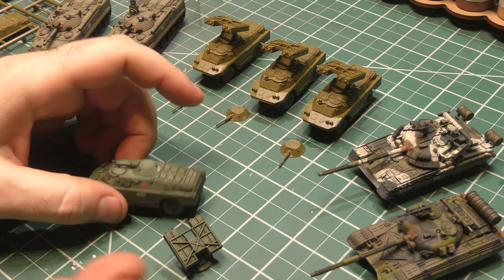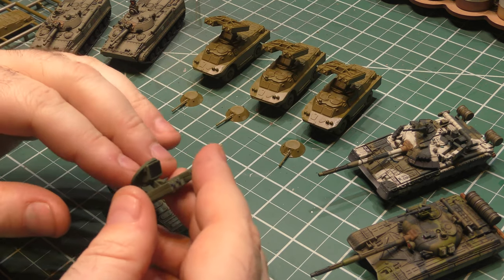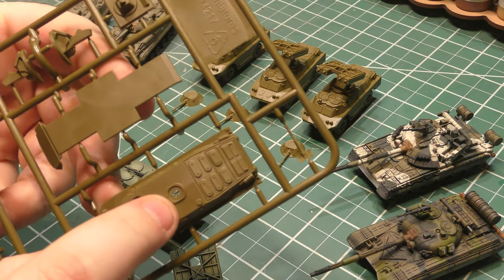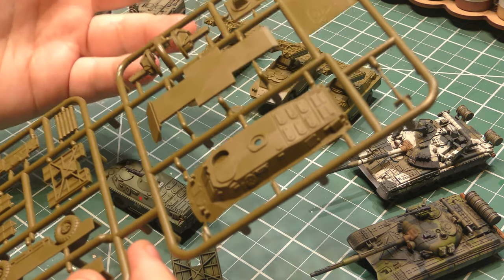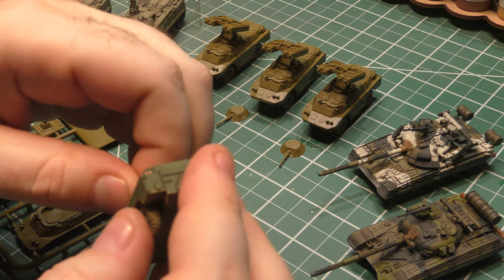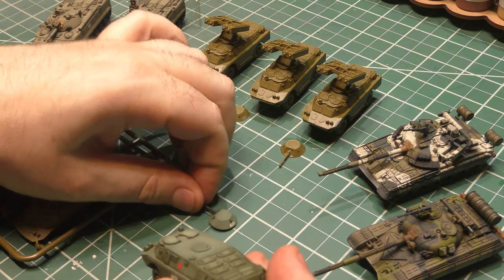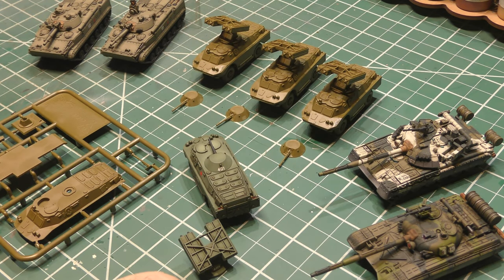It didn't take long to figure that out. The only problem was, even with the magnets that Battlefront themselves sell you, it's hard to get these things to sit nice and flush and even. They're a little wobbly; the magnets don't fit. Here's the one I have built so far — the magnets don't sit nice and flush in there. But I figured it out, and I'd share what I came up with because now I do have perfectly magnetized options for my vehicles. My guys are going to be either SA-9s or just the scout option, and the magnetization works perfectly for either one.